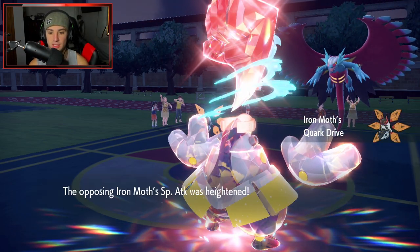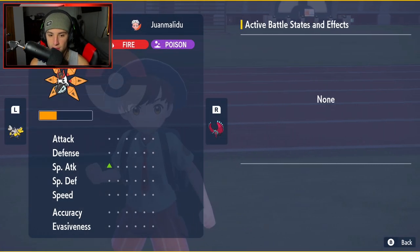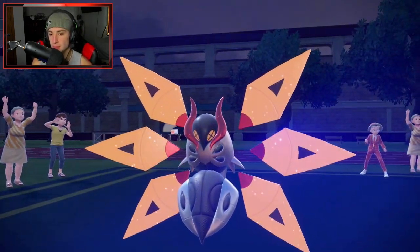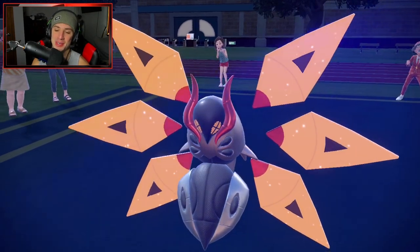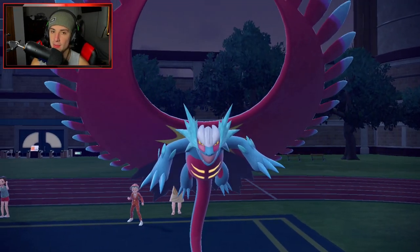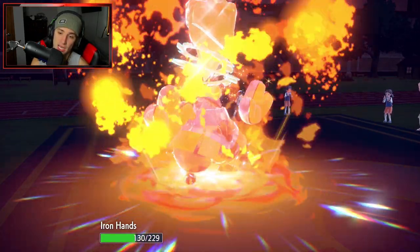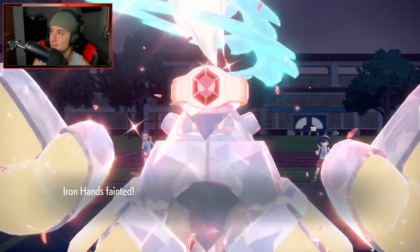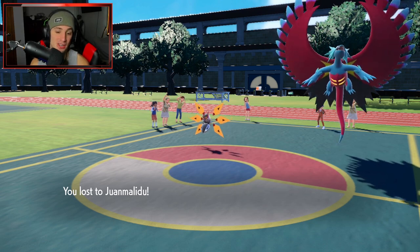I was sitting there thinking I don't want to overthink this. My Quark Drive's gone - that's fine. Iron Moth still has Booster Energy so its special attack is still heightened. But we have Assault Vest. I'm gonna send a Drain Punch to finish off Roaring Moon. I'd rather go up against a special attacker with no super effective moves. Wow, that's a good battle - Drain Punch finishes Roaring Moon. But Fiery Dance comes in and does a lot of damage - a bit too much. We did just lose. Should have doubled down to Iron Moth - should have went with my gut. Still a solid battle. We go 2-1 for today's video and grab ourselves a winning record overall.